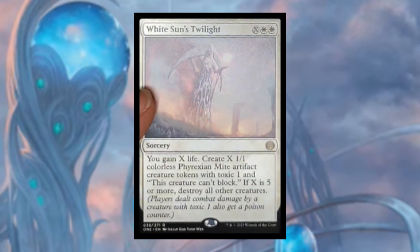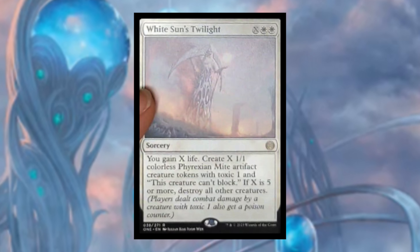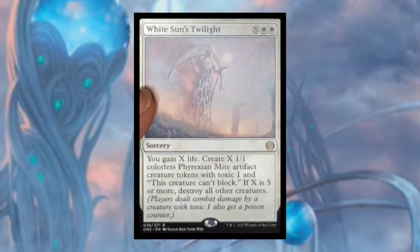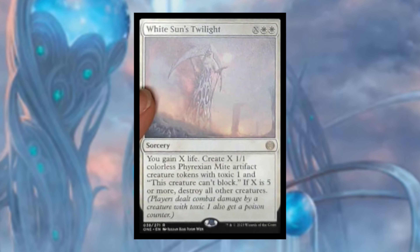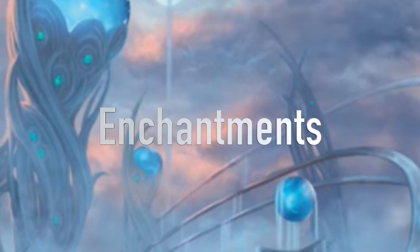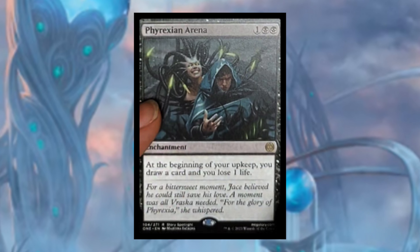After that, White Sun's Twilight costs X and two white mana. You gain X life, create X 1/1 colorless Phyrexian Mite artifact creature tokens with toxic one that can't block. If X is five or more, destroy all other creatures. This is another awesome board wipe for white, and with those toxic tokens you can swing in and potentially kill your opponent with poison counters.